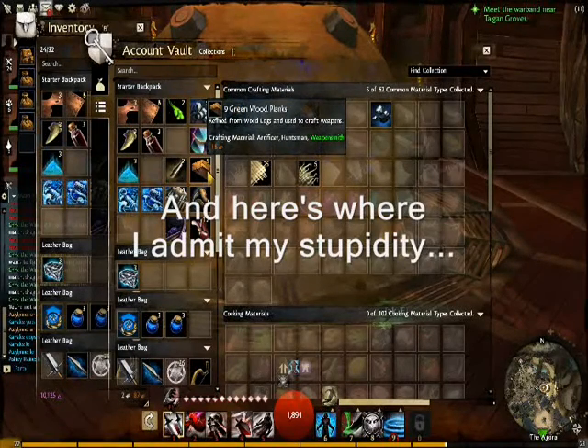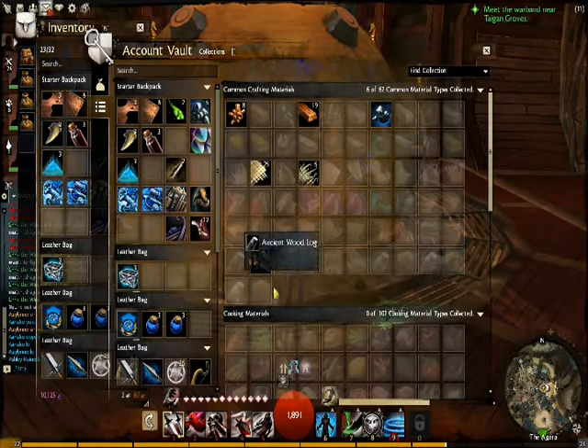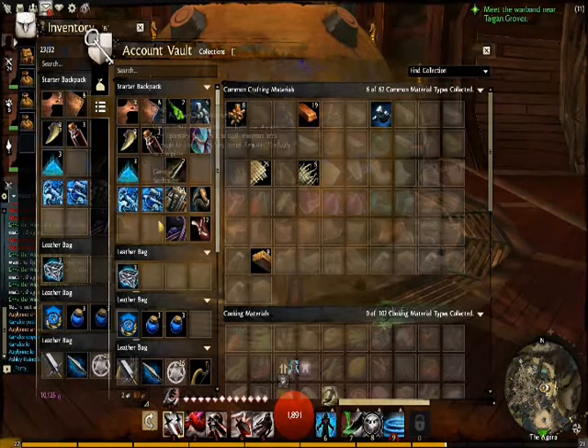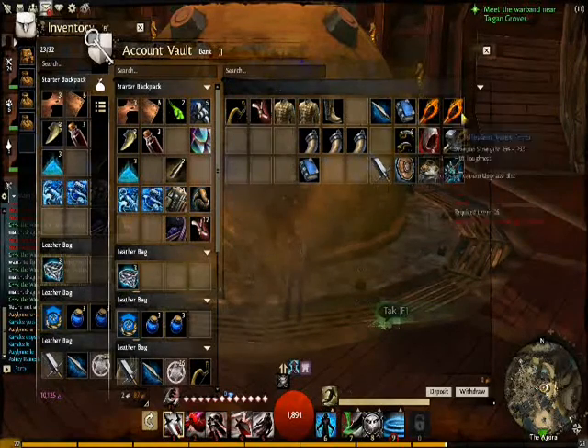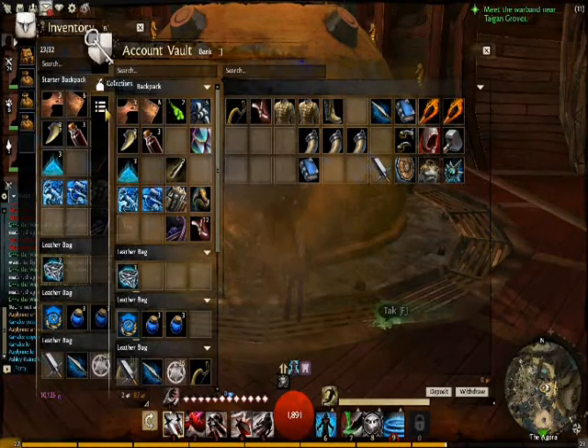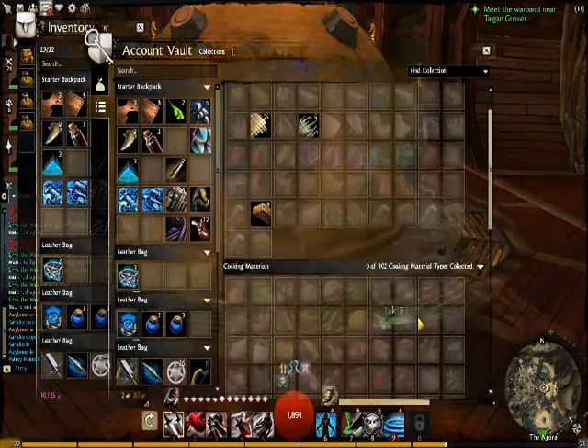I didn't realize there's like a whole separate tab for crafting items in the bank. Nicely done. I thought we only had like 30 slots or something, but there's like all these collections for all this other crap. Oh man, I'm dumb.